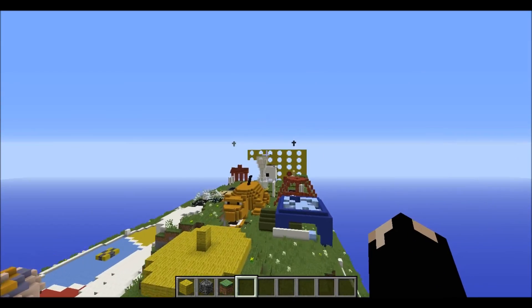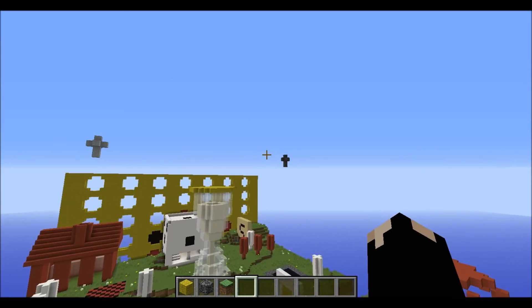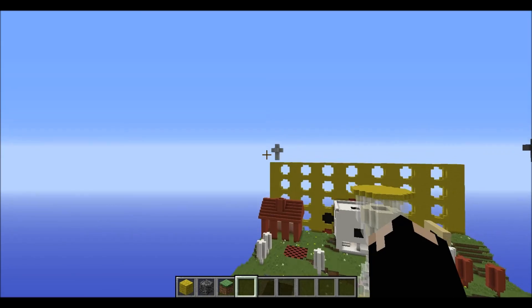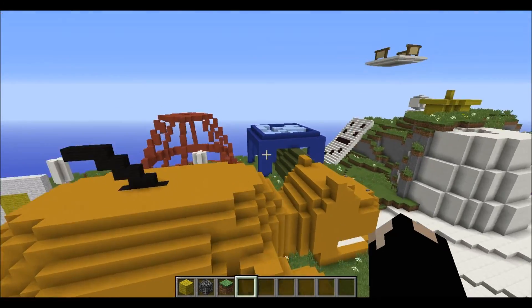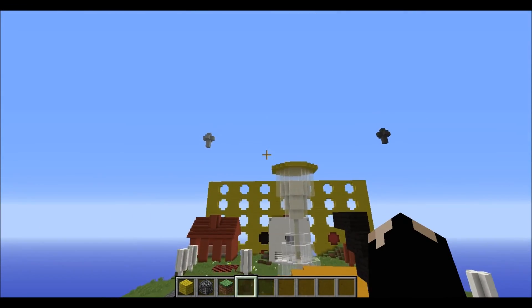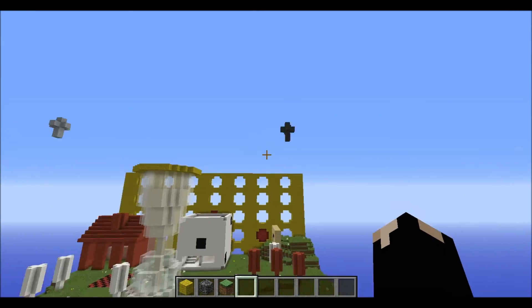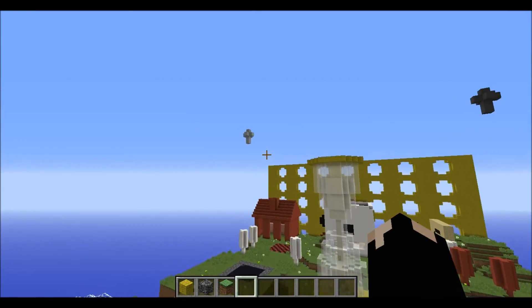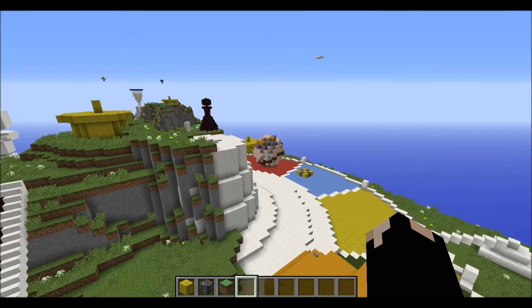Something else I changed is now you have these little wool indicators floating up in the air. Those are going to be above build height so they won't be able to be broken by anybody. If you're in a hurry to run over here and you notice somebody's already got the light gray wool, you can just look up in the air real quick and see which side you need to go to. Hopefully you can tell the difference between a light color and a dark color.